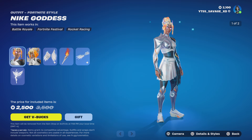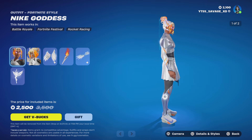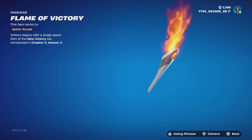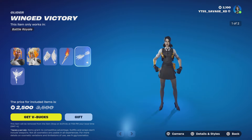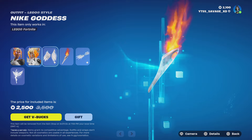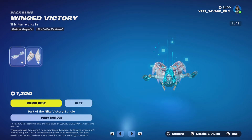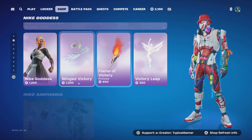Looks like we have the Nike Victory bundle. With this bundle it comes with the Nike Goddess skin, two selectable styles. People are saying that this skin is the worst skin ever — the worst remake in the world. She also got the backbling with two styles, the Nike Electric. All her cosmetics come with the same two styles. We have the Flame of Victory pickaxe and the Winged Victory glider. Her glider, her backbling, and her skin both come with the same two added styles, other than her pickaxe. You also get the Victory Leap emote. You can buy each one of these separately.